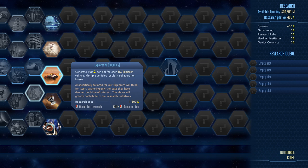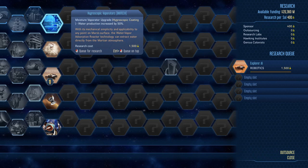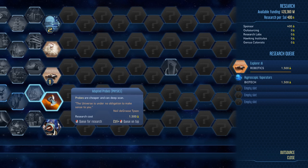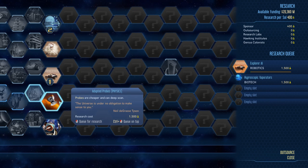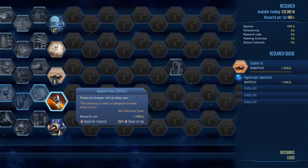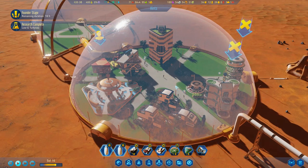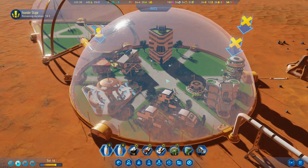Generate - okay so that'll give us free research, that'll give us more water production. Where's robotics? Robotics is this tree. We'll just take things off.